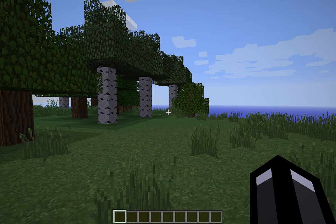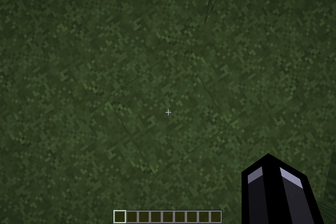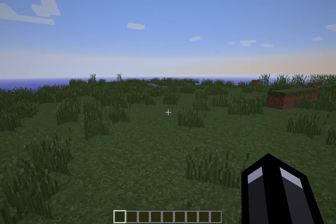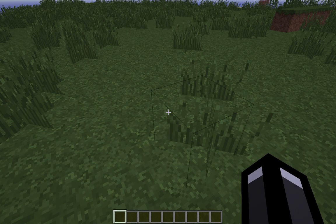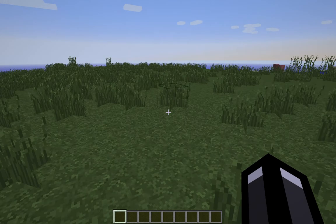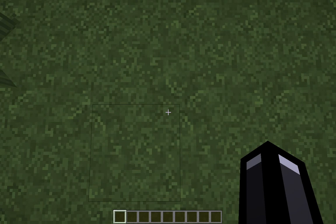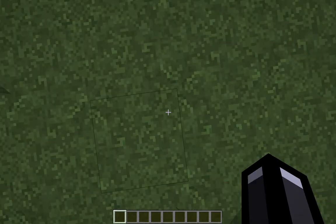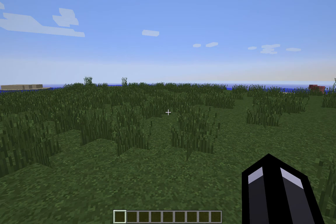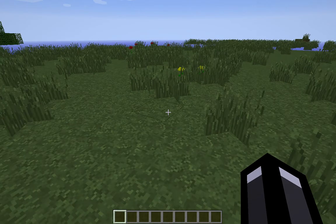So you spawn right here with a bunch of trees beside you, and a plain by them — there's pigs and sheep all around. It's really glitchy, probably just because I'm recording. There's like a bunch of caves around here, there's an ocean over there, and I think that's the desert. There's a swamp biome nearby — I don't know if there's a witch's hut, I haven't really explored it that much. But yeah, it's a pretty awesome seed.